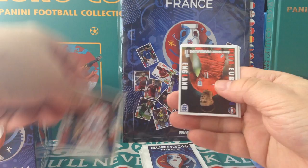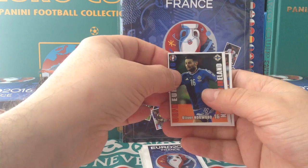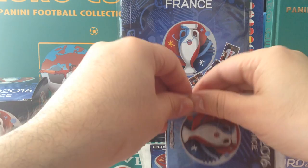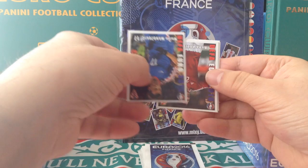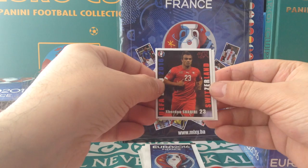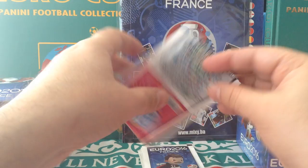Perisic Croatia. Oxlade-Chamberlain, Arsenal, England. Oliver Norwood Northern Ireland. Ika Casillas. And Bonucci Italy. Then Mandzukic, Guzmitz again for the third time, Zeyuba Russia, Shakiri Switzerland, and Andy King for Wales.